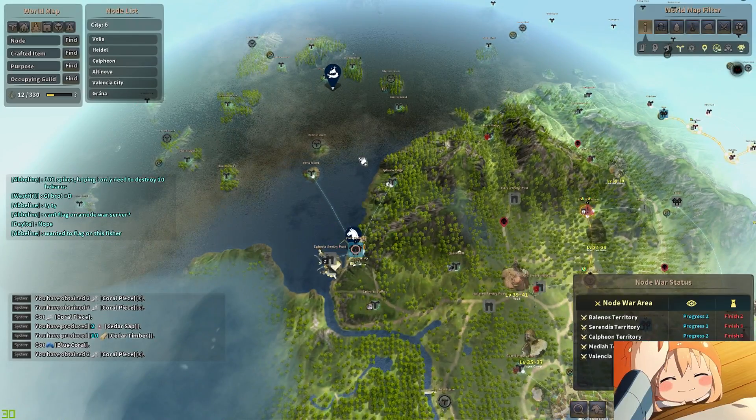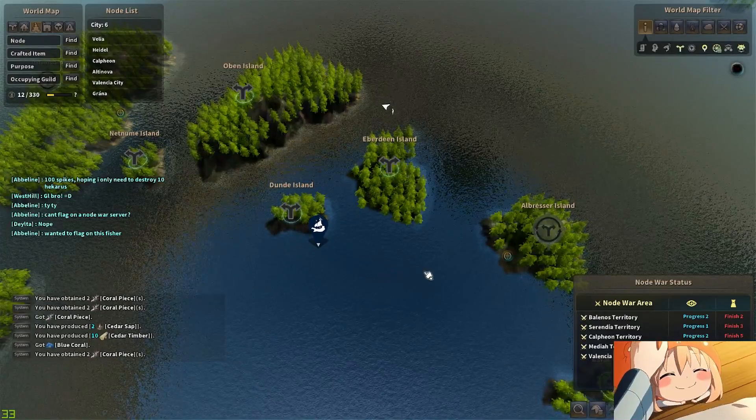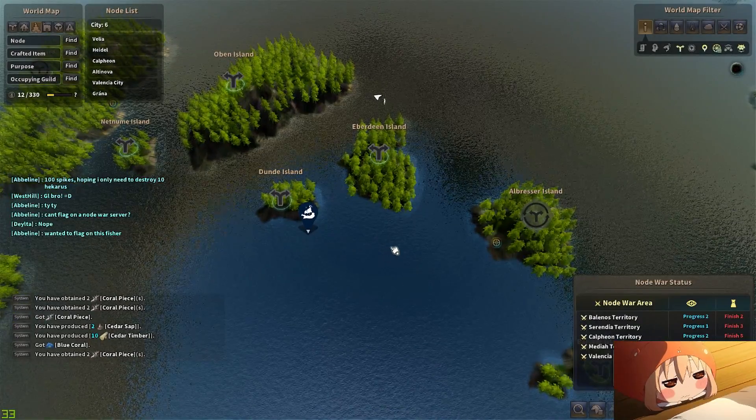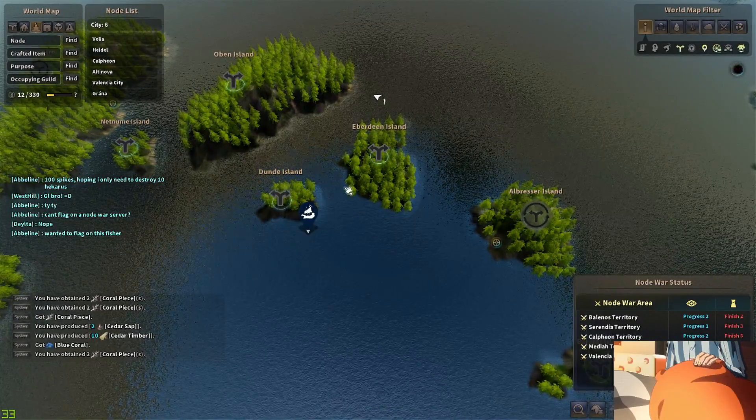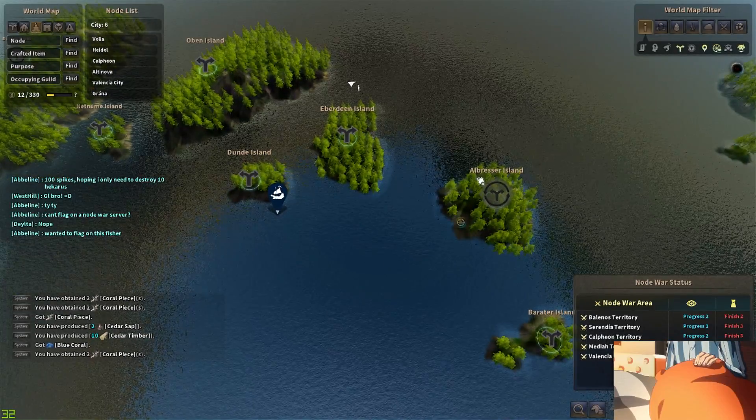This one's just north of Port Aferia. My boat is over here — you can bring a fishing boat out here. I do have my Aferia sailboat with me. Basically all I do is a rotation around Dundee Island, around Iberdine Island, and then around Bresser Island.